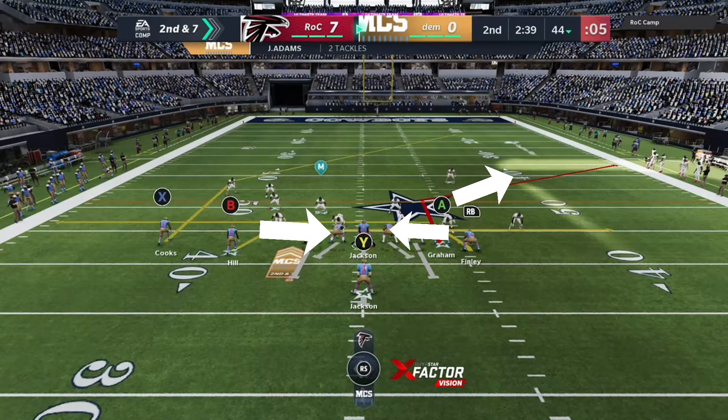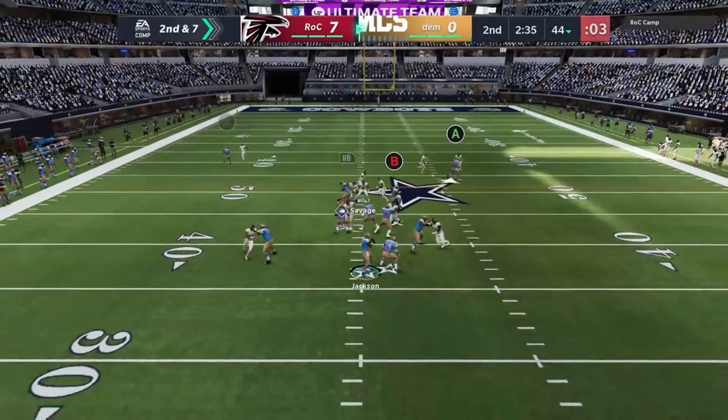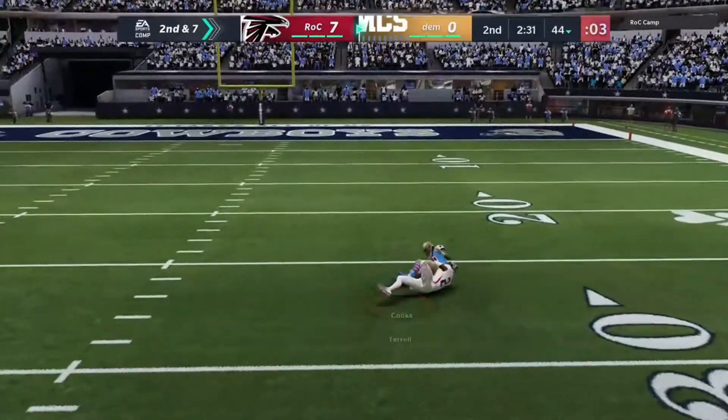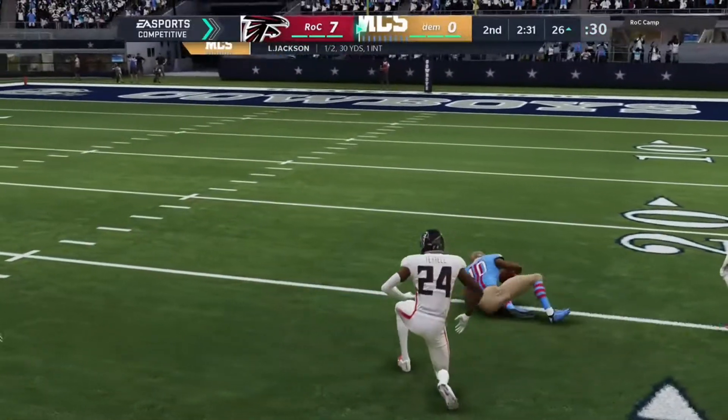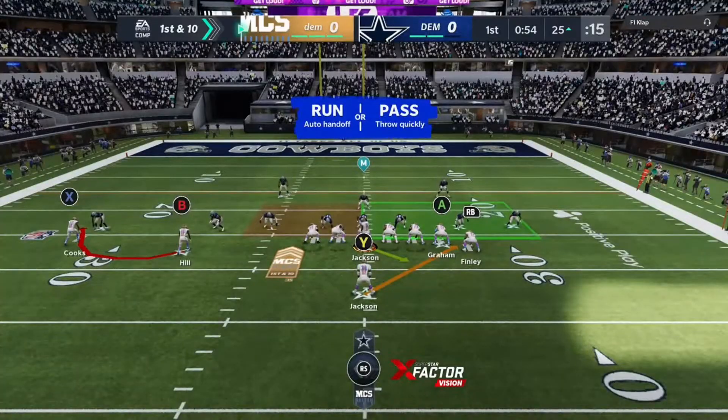This is going to be my beater setup - I'm on the wrong side of the field if you're trying to use it as a beater. So we're going to drag B, drag RB, block Y, and put A on a flag route. I know I'm looking at man coverage - that's the only reason I'm doing it on that side of the field. But if you think it's zone, you really do want to be to the opposite side of the field for that setup.